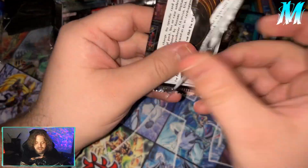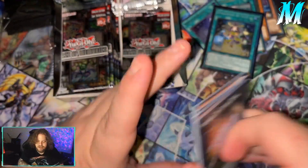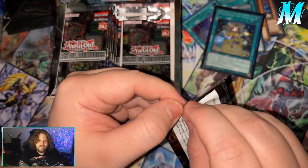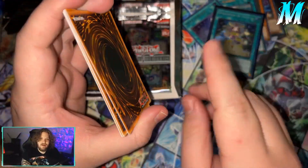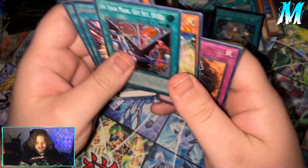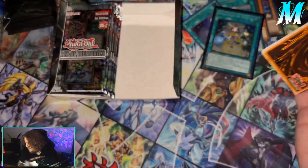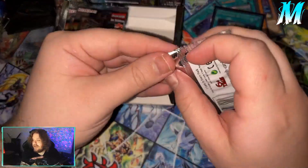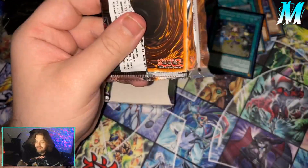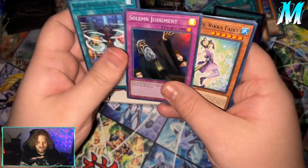I want to actually compare them after we're done opening this box. I'm going to compare them to the OCG collector's rares, cause I have a couple of those right now from the OCG opening. I'll try to remember to add that in. Solemn Judgment — that would've been a cool collector's rare to get. Solemn Judgment as a super rare is worth more than most of the ultra rares in the set, which is kind of crazy. Another Solemn Judgment.